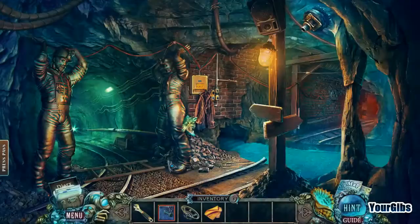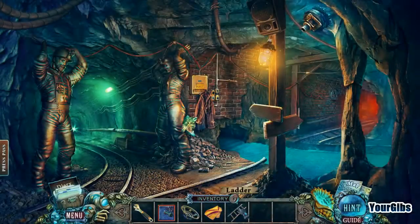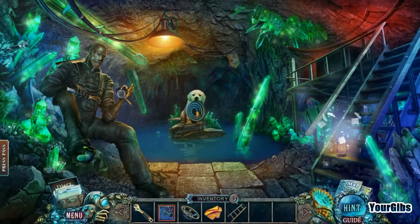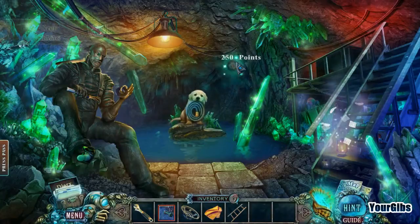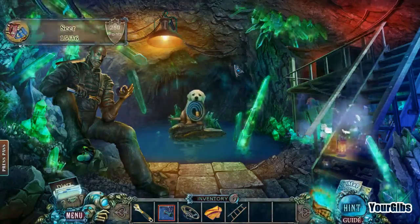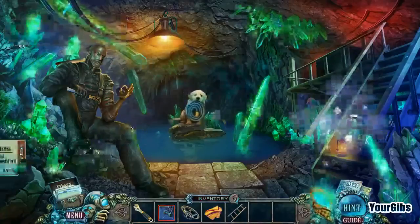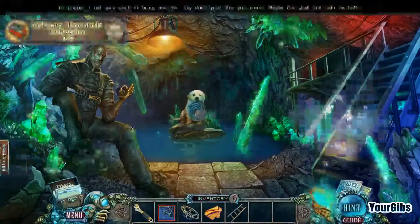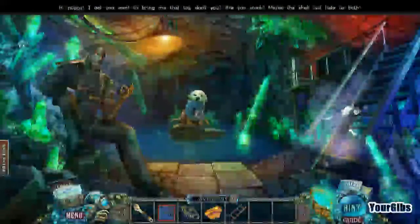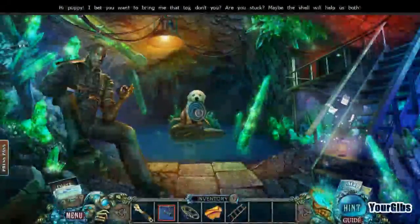Oh, look at the puppy! Thank you, ladder. Oh look — hi puppy! How am I gonna help you? I saw the morphing object. Makeup essentials collection — hi puppy! I bet you want to bring me that toy, don't you? Are you stuck? Maybe the shell will help us both.